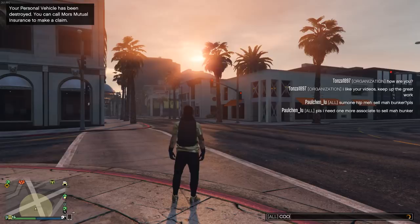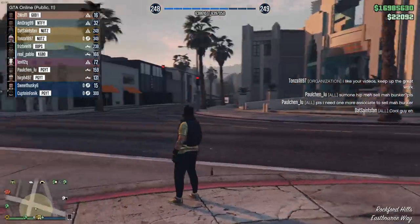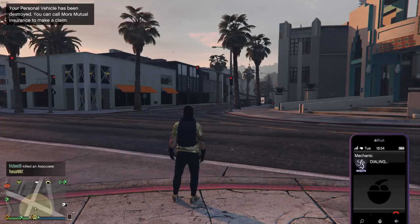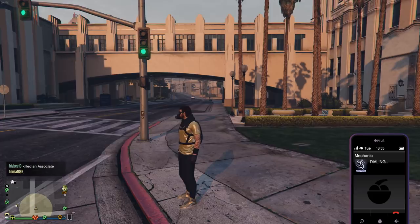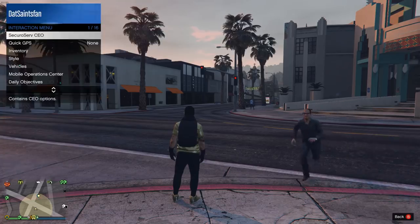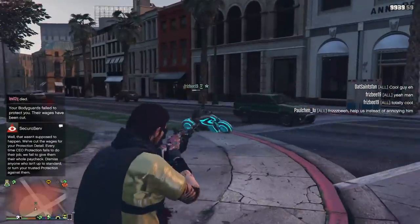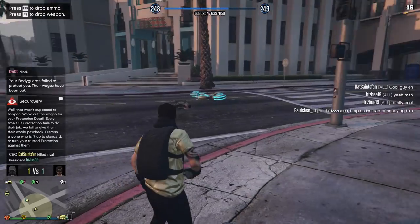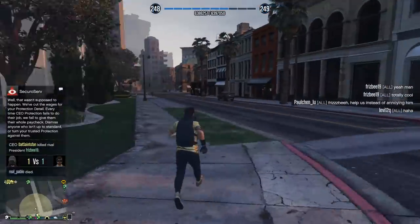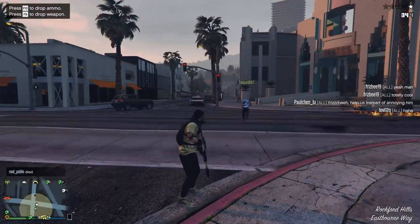One other tip: at any point if you have an extra 1.7 million dollars, buy a Buzzard. A Buzzard is super useful for VIP missions, contact missions, free mode events, and just getting around. As a CEO, if you own a Buzzard you can actually spawn one for free right next to you, so having one is really nice. It is 1.7 million dollars and Rockstar doesn't put it on sale too often, but consider saving for it after you do the heists so you can grind VIP missions more easily.